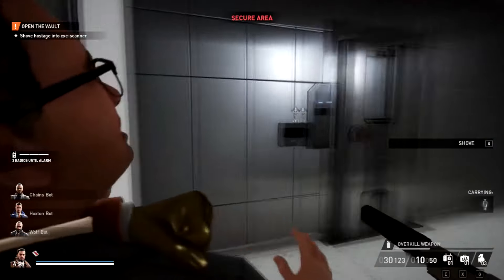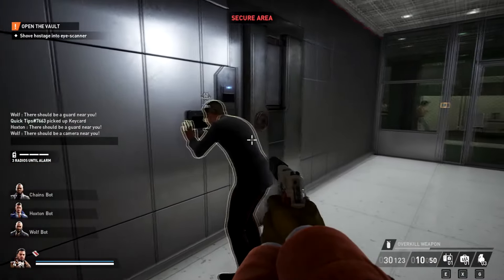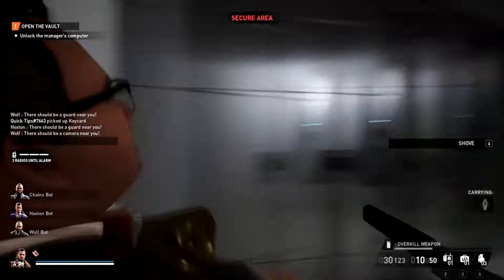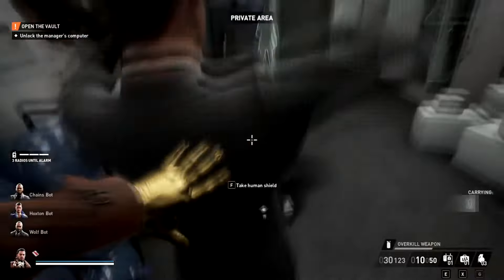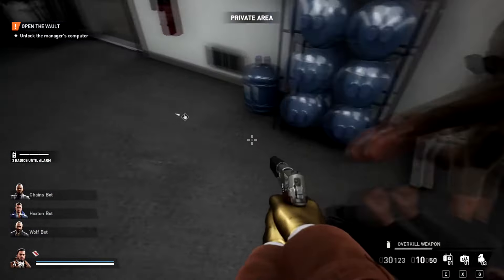I've never been caught that way — never been caught by just the people walking around. So we're going to press Q to throw him in there, and then he's going to go ahead and open up the vault for us. That's all we need from him. There's a nice safe place to throw him after you're done — just over here on the ground with these guys.